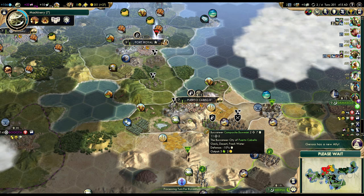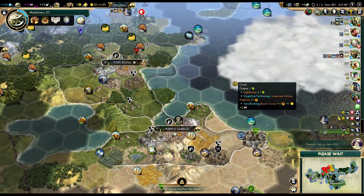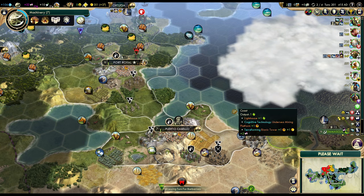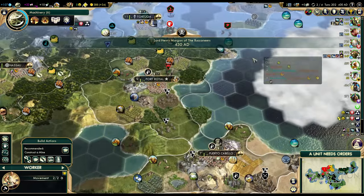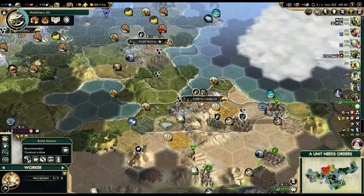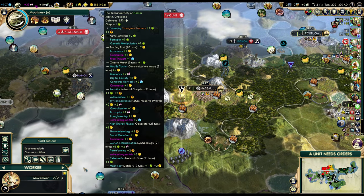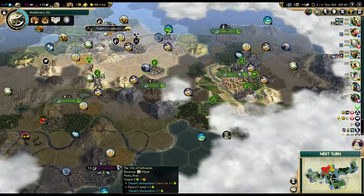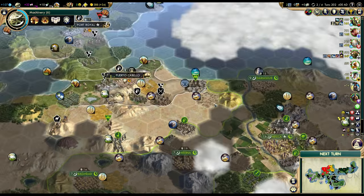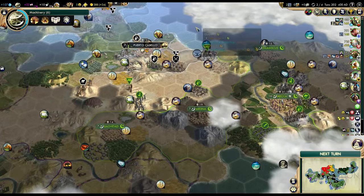I'll need some more melee units. We have quite a few ranged units — we can get 4 crossbowmen, that's not too bad. I'll move this guy to Puerto Cabello. I don't think Ethiopia will attack me. If anyone is going to attack me, it's going to be Arabia. I don't think they will, but it's technically possible. Not to mention I'll need all these units to attack Mecca anyway.